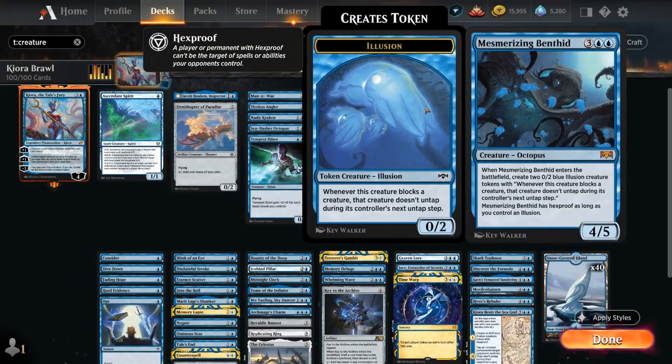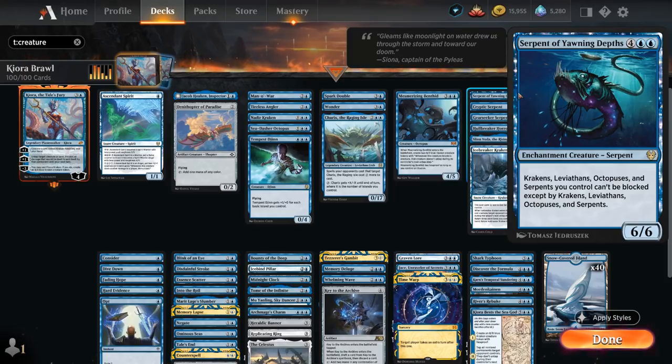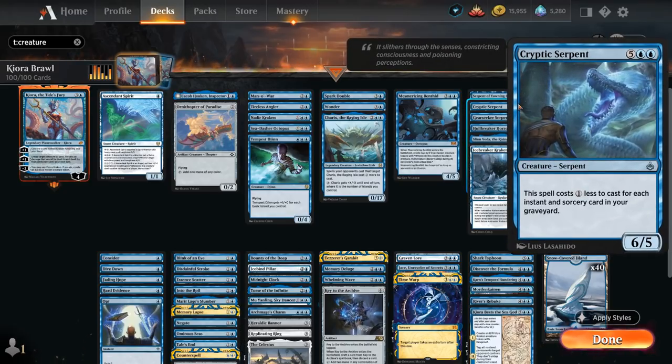The Mesmerizing Benthid is an octopus that generates two illusion tokens when it enters the battlefield. Then we get to some of the bigger sea monsters, including Serpent of Yawning Depths — a 6/6 saying Krakens, Leviathans, Octopuses and Serpents we control cannot be blocked except by Krakens, Leviathans, Octopuses and Serpents. Cryptic Serpent costs one generic mana less to cast for each instant and sorcery card in our graveyard.